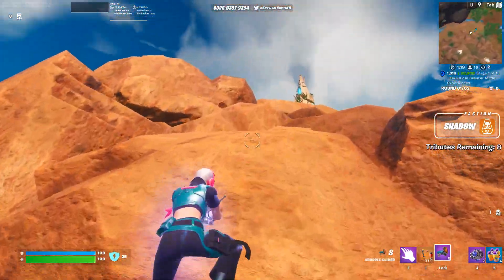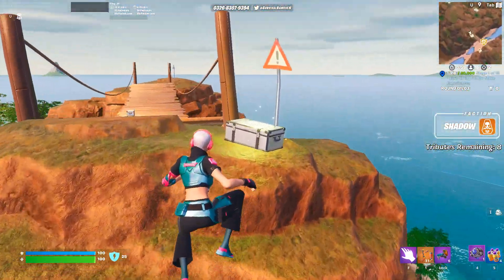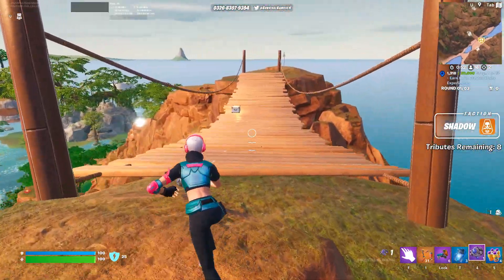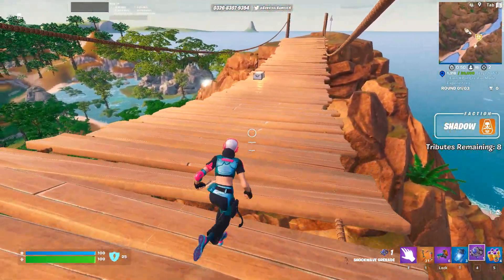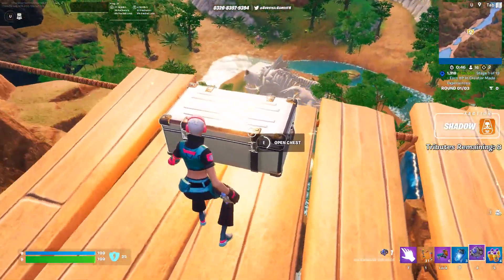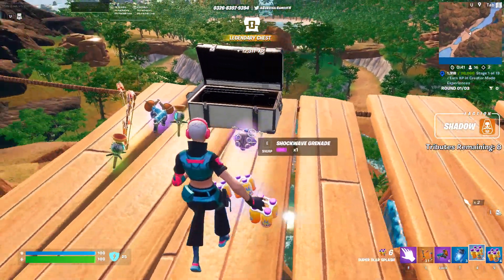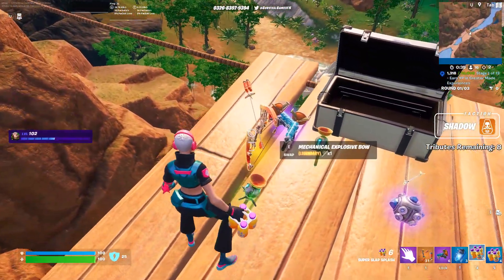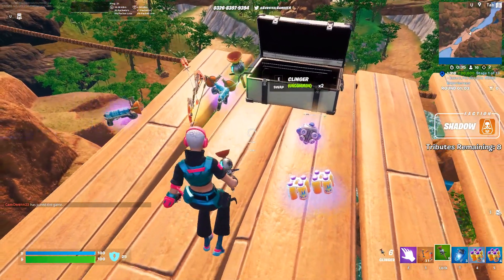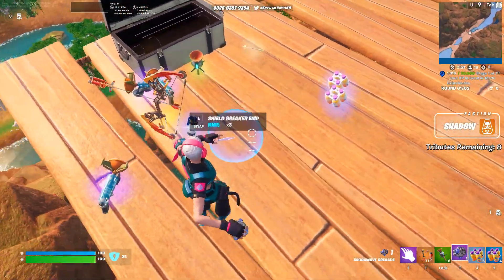I do have Shockwave Grenades and the Grapple Glider. We've got a chest here, but in the middle there's a Legendary Chest. We've just got to be careful because I'm pretty sure this bridge breaks when you walk on it. We have Super Slap Splashers, another Mechanical Explosive Bow, and Clingers — I do really want those. We're gonna have to use a Shockwave Grenade to get down from here.